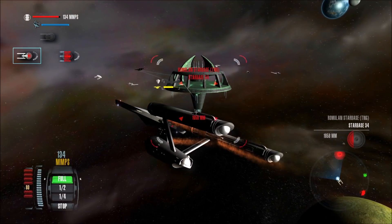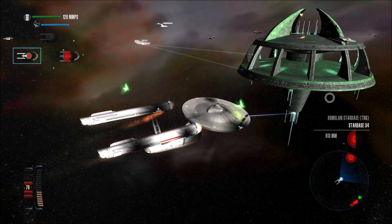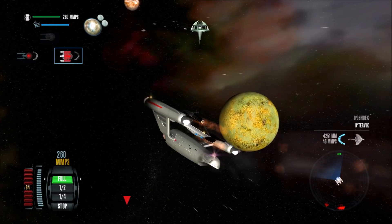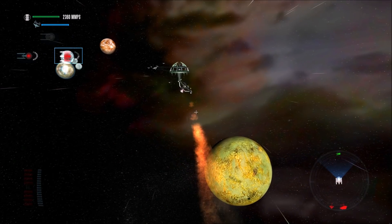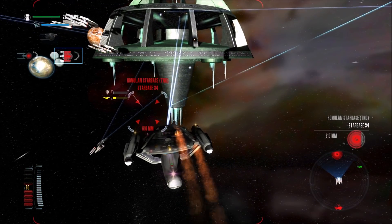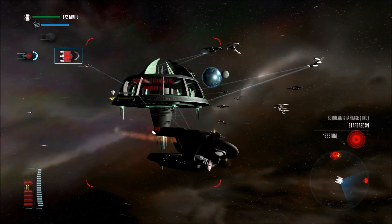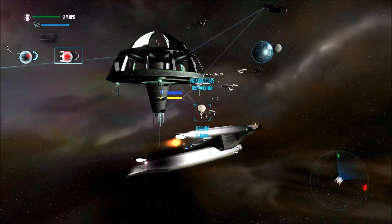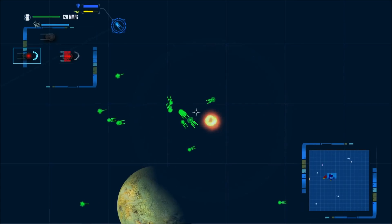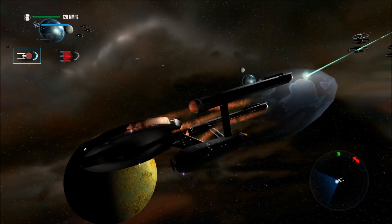Taking on this starbase. Incoming torpedoes. The USS Constitution has definitely seen better days than this. Let's not head towards the Romulan warbirds - that is a stupid thing to do. Let's head this way. Take out their forward operations base in this sector, and we disrupt all of their troop movements. The only issue is, once that thing explodes... they did make it. Our shields have once again gone up, so now the fleets are free to engage the Romulan vessels, and they will not be distracted by the starbase.